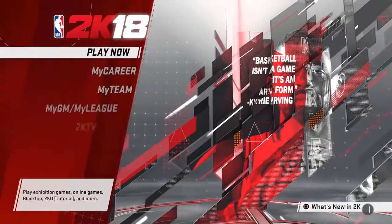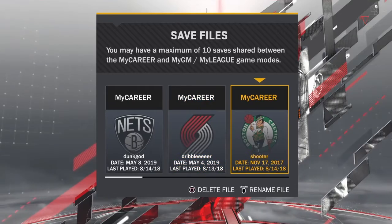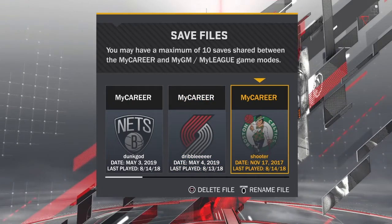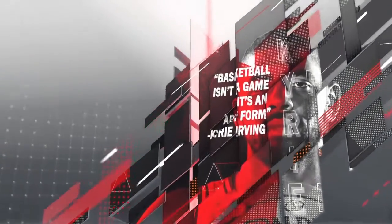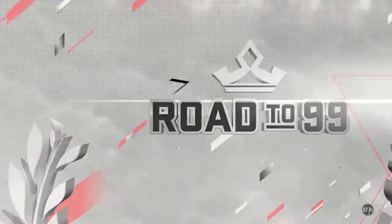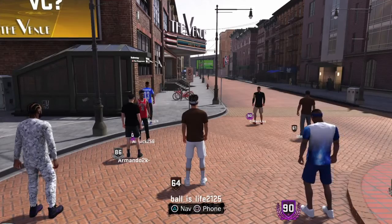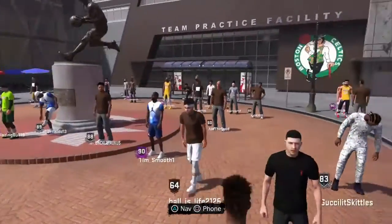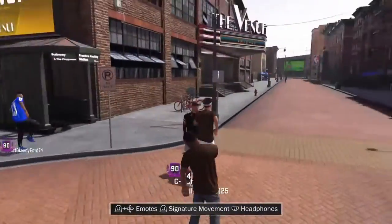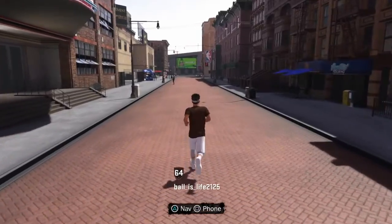What you want to do is go to the player that you want the animation on. I want the animation on my shooter because you can't normally get the animation. So I'm just gonna speed this up. I've loaded in — look, I'm on my sharp — and I'm gonna go to where you want to go, which is Drip.